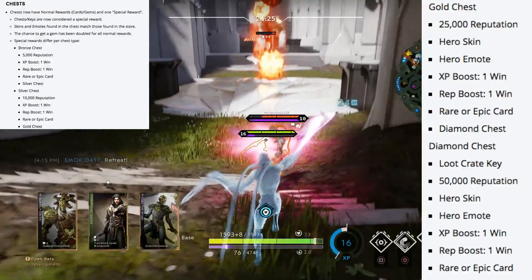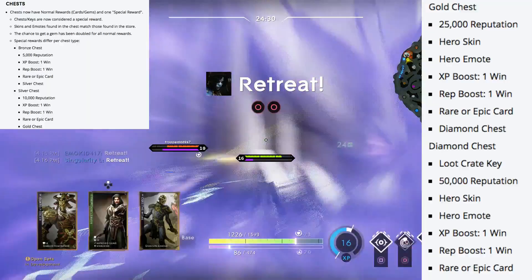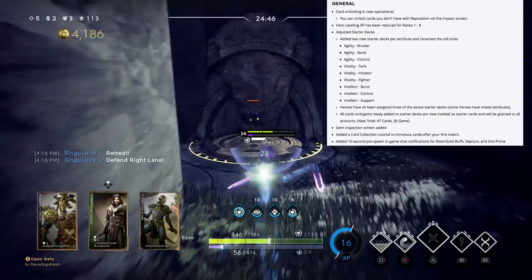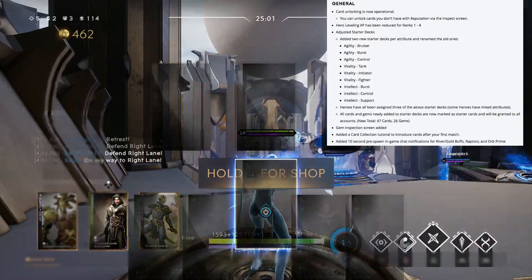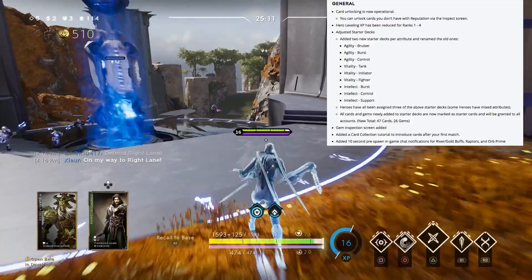The card system has now become operational where you can unlock cards by buying them with reputation, level, or hero leveling. Experience has been reduced for ranks 1 to 4, so you'll rank lower-level heroes faster. Starter decks have gotten a much-needed facelift — you now have three decks to choose from. Agility has burst, bruiser, and control. Versatility has tank, initiator, and fighter. Intellect has burst, control, and support. Heroes have been assigned the three decks they can choose from for their specific hero, and all decks and gems newly added to the starter deck are now considered starter cards and will be given to all accounts.